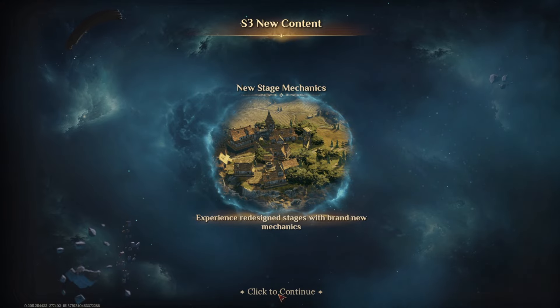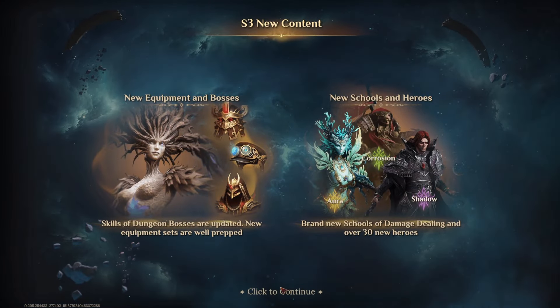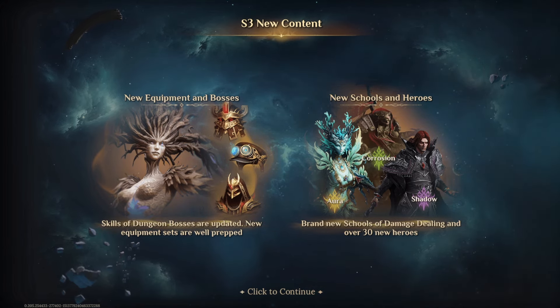New stage mechanics with redesigned stages and brand new mechanics. New equipment and bosses — dungeon boss skills were updated and new equipment sets are well prepared. Brand new schools of damage dealing, and over 30 new heroes, which I have covered in separate videos. We've got Aura for Radiance, Corrosion for Poison, and Shadow for Necrosis.